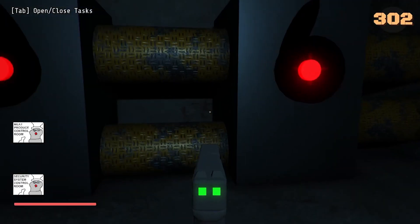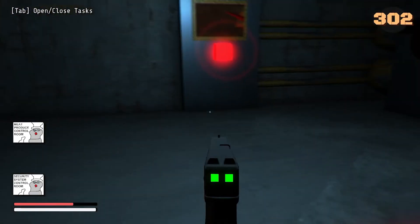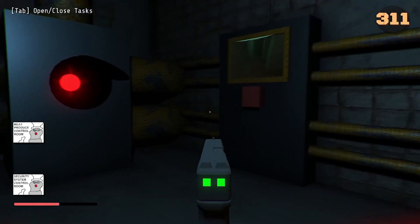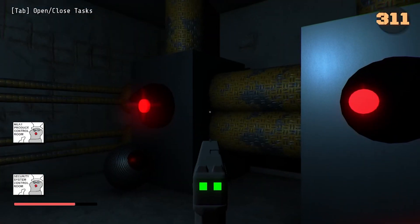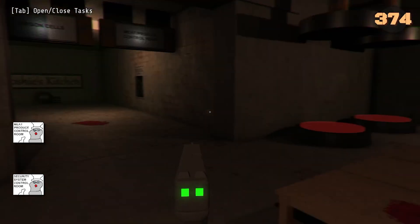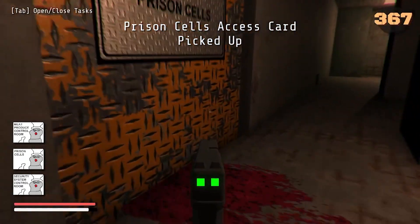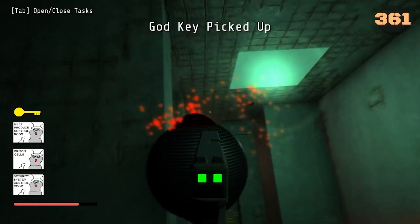Security control, security control. Oh, what the heck's going on? Oh, what am I doing? Please don't kill me — you have a god kick. Nooo! That killed you? That killed you? I'm dead now. I killed him, I need a key here to open Mushi's. I'm so lost. Alright, these buttons — for what? Oh meat produce, control. It's coming up. Oh, prison cells. Key! Oh my god, we got the god key!